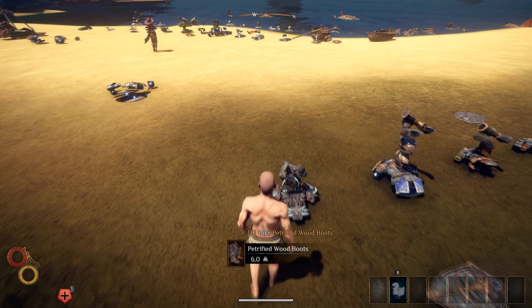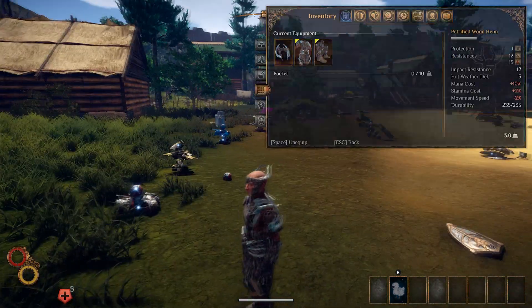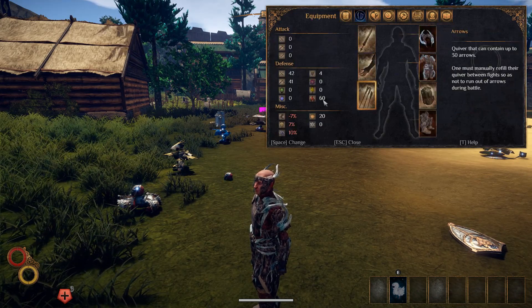Next we have the petrified wood set — there's what that looks like. For you mages out there, this will probably be one of your best friends. There are the individual stats right there — good fire resistance. You have 60, 42, 41, and 4.